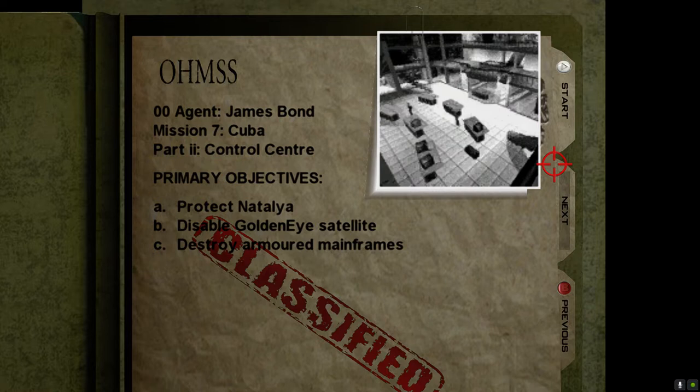Control on 00 Agent. This one's got a bit of a reputation — it is pretty tough. So we've got to protect Natalia, disable the satellite, and destroy the mainframes.